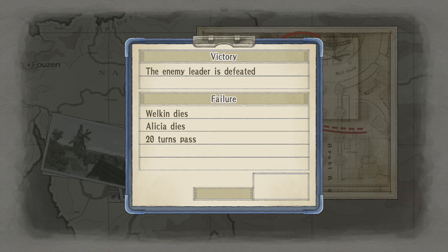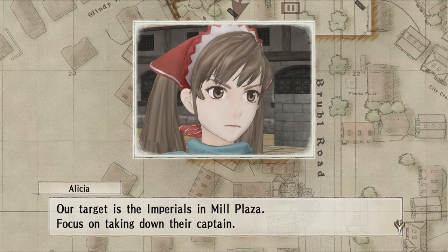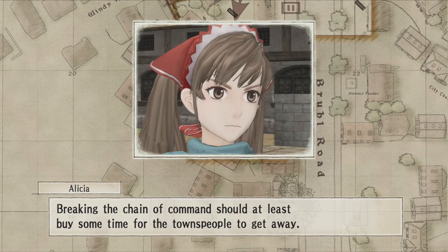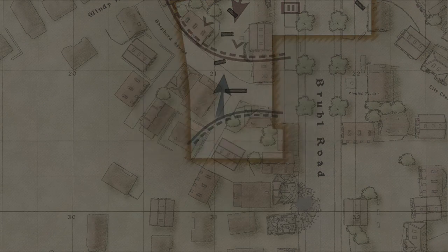We basically need to get things done in one turn most of the time. So we need to find the enemy leader and defeat him. He's obviously not going to be at the front, so we need to get as far through the enemy lines as we possibly can. Now Welkin has more health than Elisha, so I'm going to use him as my front man to see where everyone is.